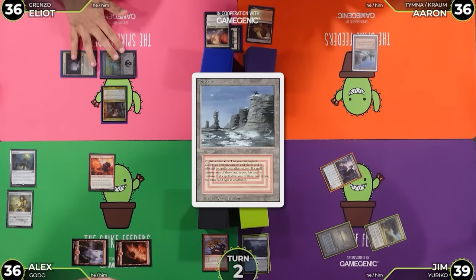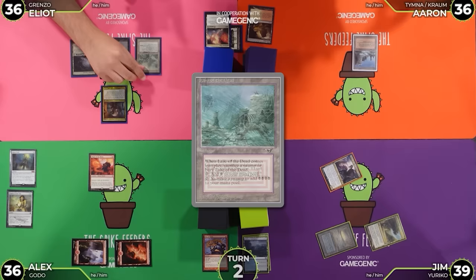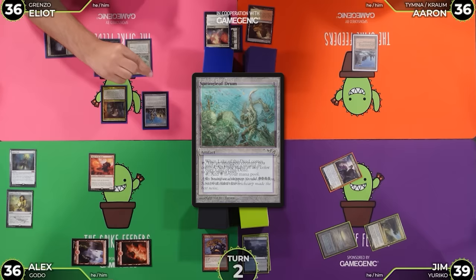Yep, you got it. My Gemstone Caverns is very sad now. Pass the turn. I will untap and draw for turn. My Gemstone Caverns is a little sad but my Lake of the Dead will be good later maybe — because I don't have to sacrifice my Swamp, so that's cool. Springleaf Drum.